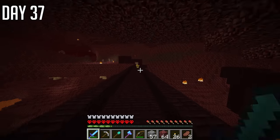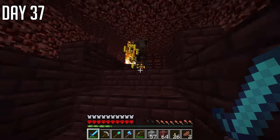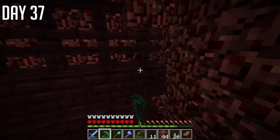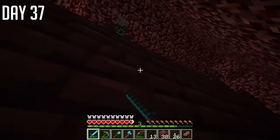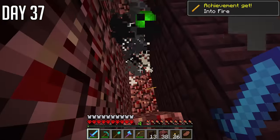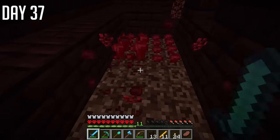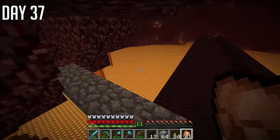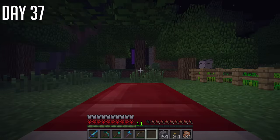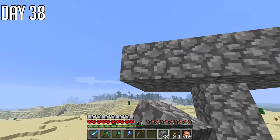To kill the Ender Dragon you need blaze rods to make eyes of Ender. So we headed to the Nether and I located a fortress — it was actually visible from the portal, which was nice. On the fortress the only thing that spawns are blazes, you don't have to worry about wither skulls. And I've realized diamond armor is incredibly OP — these guys would hit me and I think they did half a heart. I got my first blaze rods, cleared out the spawner, and got 11, which should be enough for us to find the portal. I also collected some Nether wart, then headed home.